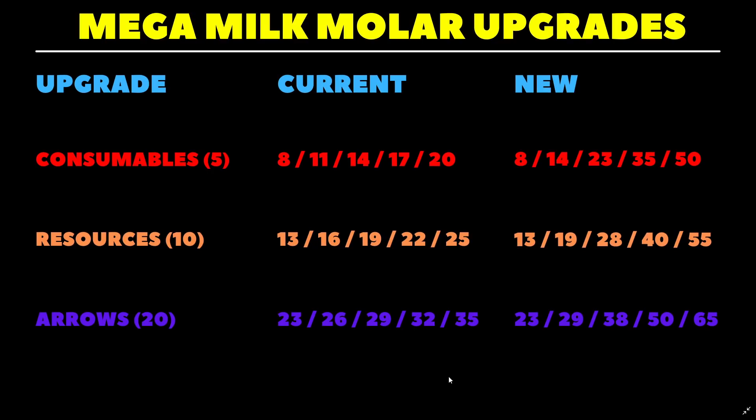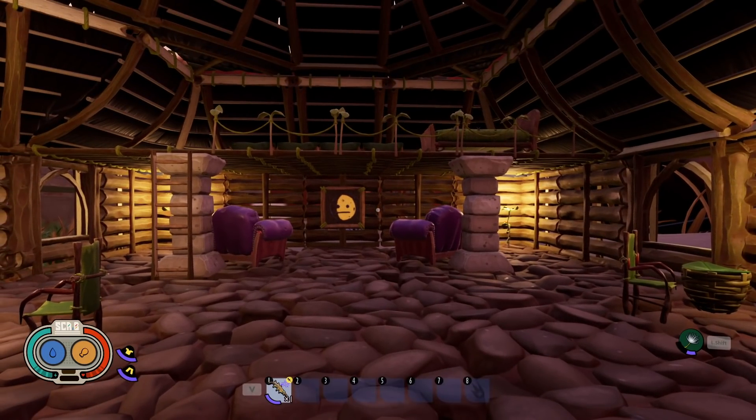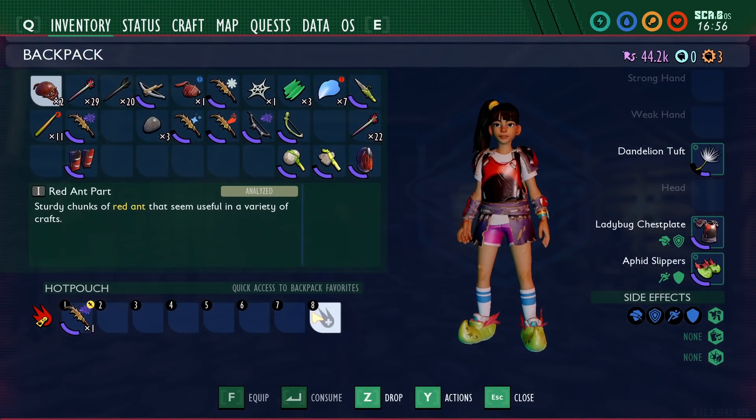The second idea, suggested by quite a few people, was allowing the hotbar to not count towards your backpack inventory. The hotbar or hotpouch is what you see at the bottom of the screen when you're out in the world. It has 8 slots, and this would be a really good idea because it would basically add 8 additional slots to your backpack. Currently there are 30 slots in your backpack, so if the hotpouch didn't count towards inventory, that would give us 38 spots — almost a 33% increase.